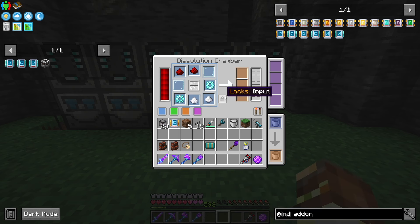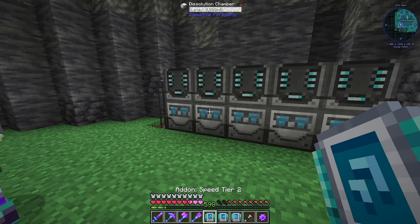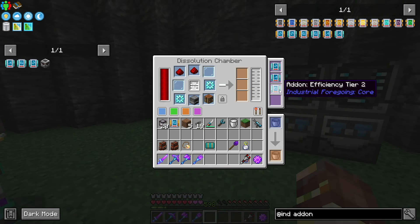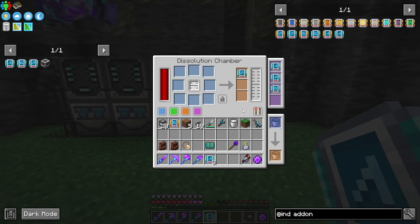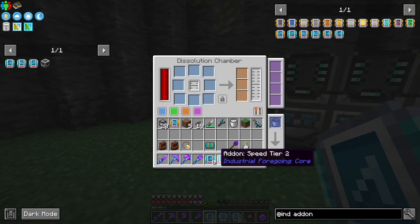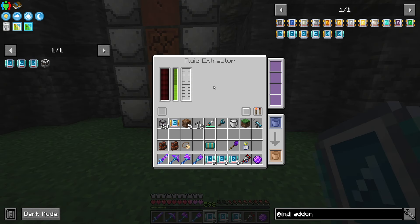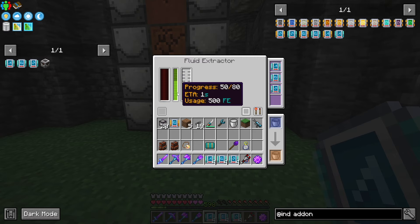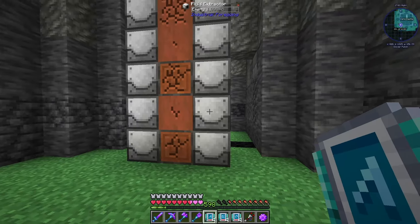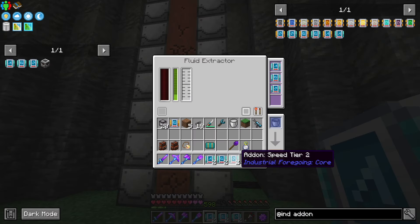They're crafting. Here is one speed, one processing, and one efficiency. If we place these inside our machine, the dissolution chamber is running quite a bit faster than it used to. So now these are going to be running as fast as they can. We can also add these upgrades to the fluid extractors so they work quite a bit faster, even without power. As you can see, the progress bar is going quite a bit faster on the upgraded one.